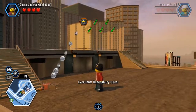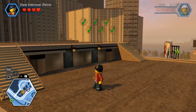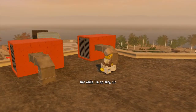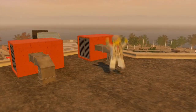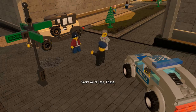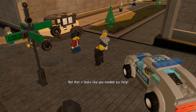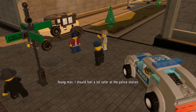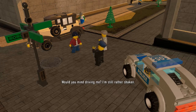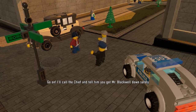Breakdown spin — nice. Thank you, young man. I thought my fate was sealed. Not while I'm on duty, sir. They may have reinforcements, so we ought to leave here at once. My car should still be nearby. He broke out easily. Not that it looks like you needed our help. Go on — I'll call the chief and tell him you got Mr. Blackwell down safely. We'll stay here and round up the gang members.